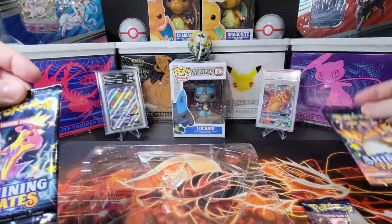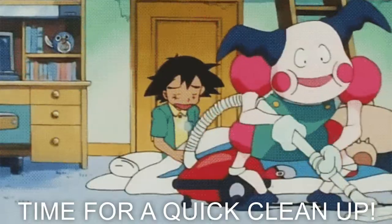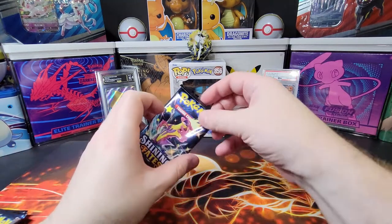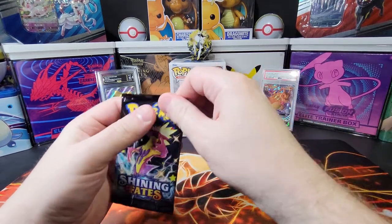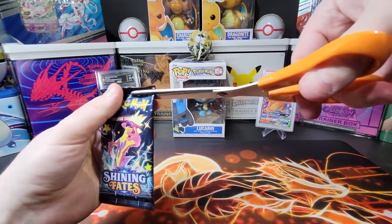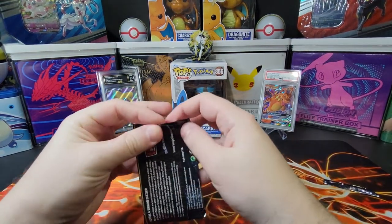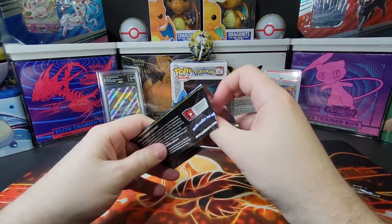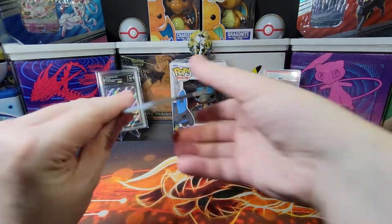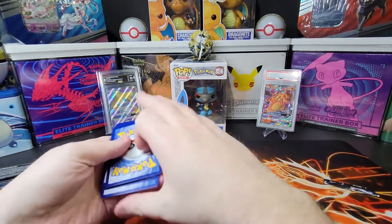We got some good-looking packs. We gotta leave Charizard last — we will sandwich it like this, I think. All right, let's see what we get in our first pack. We want shinies, right? There's shinies in here — it's definitely shinies. I assume by the name Shining Fates, I always forget what's in one anymore.